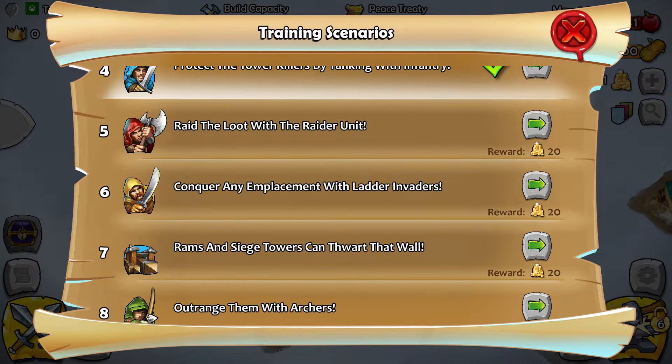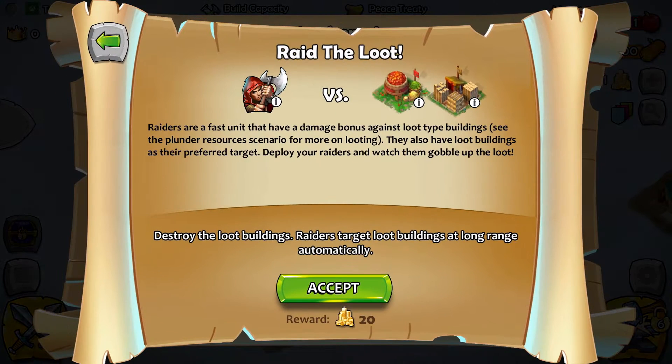Rate the loot with your raiders. These axemen here are special raiders — fast units that have a damage bonus against loot-type buildings. They also have loot buildings as a preferred target. Deploy your raiders and watch them gobble up the loot.